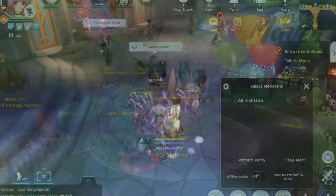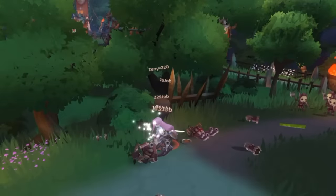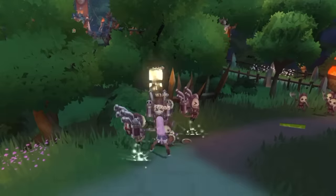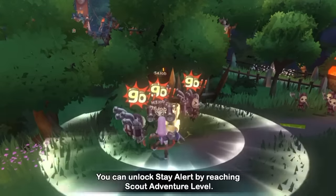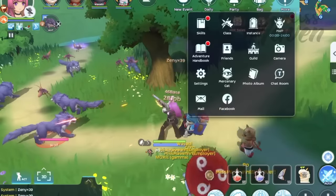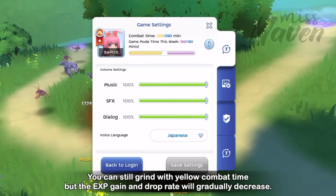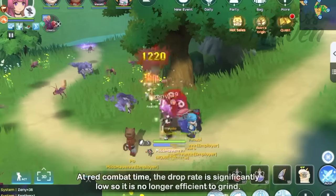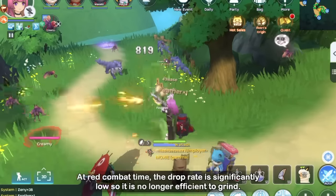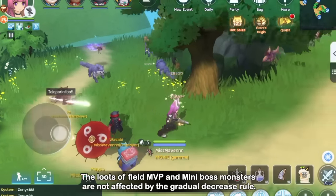There are also farming spots where you want to tick Stay Alert. This allows you to stand still on a particular spot and only kill monsters that spawn nearby. This is practical in maps where monsters spawn constantly in clusters. You can unlock Stay Alert by following the adventure quest, which will require leveling your adventure handbook. After consuming all your green combat time, it will become yellow. You can still grind with yellow combat time but the EXP gain and drop rate will gradually decrease. And once your combat time becomes red, the drop rate will be significantly low so it is no longer efficient to grind. But if killing MVP and mini boss monsters in the field, their drop rate is not affected by the gradual decrease rule.